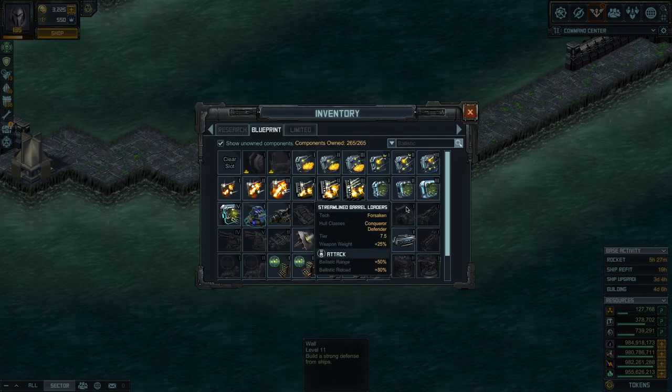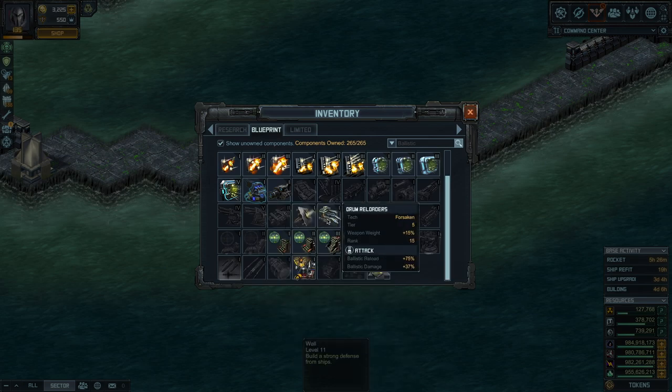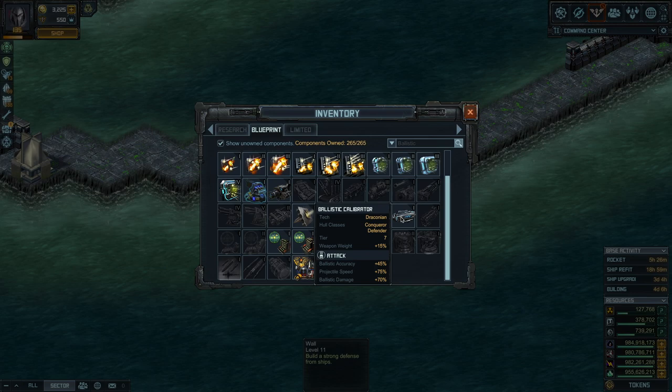For the final cannon specials: streamlined barrel loaders gives 80% reload, which I like because this cannon probably has a very slow reload. Then there's ballistic calibrator — accuracy, projectile speed, and 70% damage. The choice comes down to: do you want a cannon that reloads faster with a bit less damage, or something that does a lot more damage but fires slower? I'd pick either the streamlined barrel loaders or the ballistic calibrator. Let's go with the ballistic calibrator. There's your trencher.